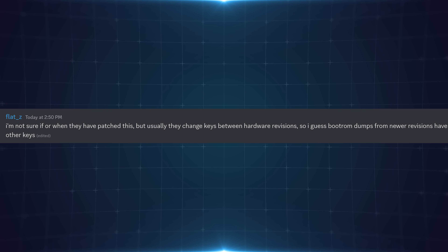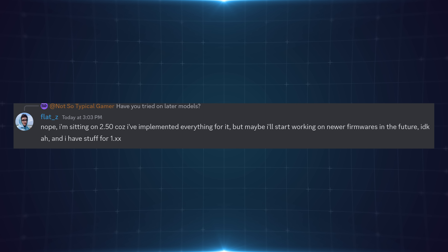So the exploit may have been patched in 3.0, but Flats hasn't actually tried it on higher firmwares and may do so at some point. The decryption keys — we don't know if those have been changed on higher firmwares either. Flats suggests it's more likely that keys get changed due to hardware revisions rather than firmware updates. So it's more likely the keys will have changed in a newer motherboard revision or a new PS5 model — like the CFI-1.2 versus the 1.1, or between the 1.0 and 1.1 models. We don't know yet. We don't know if 2.50 is as far as it goes, or if the decryption keys are still the same for certain models on 3.0 and higher.